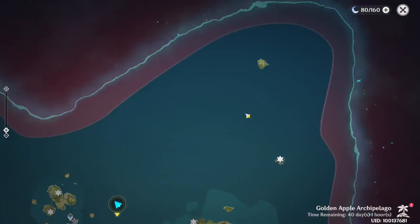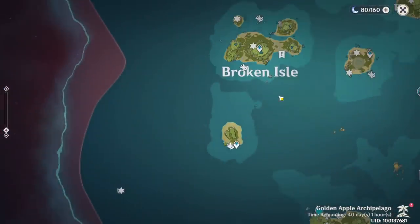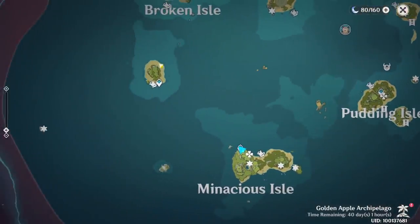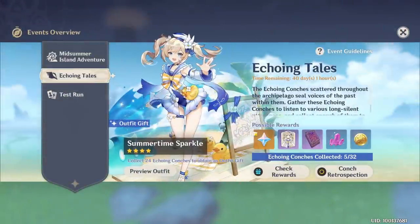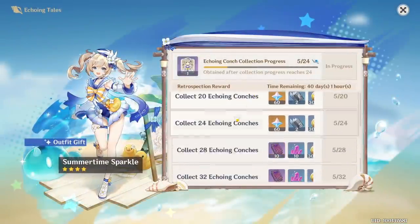Why for now? Because this area is still locked since there is something blocking you — you can't explore there yet. This area is also locked but there is a puzzle to do, so I will do it here as well to check if there is something. So 24 plus the 5 we found in Part 1, we have 29 in total.